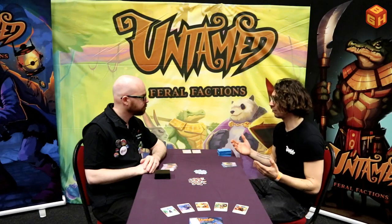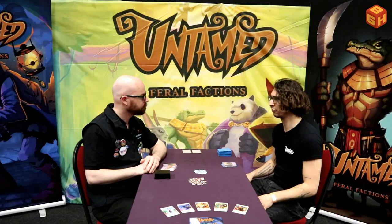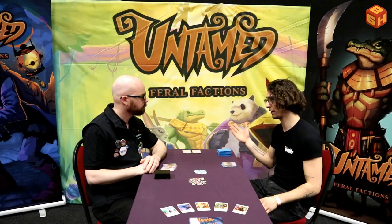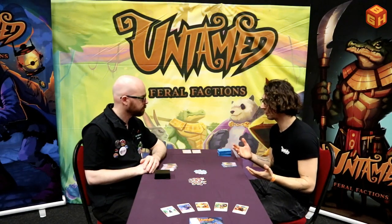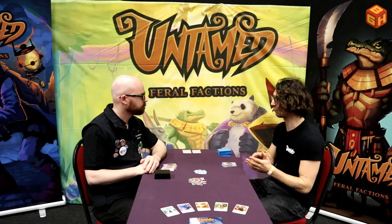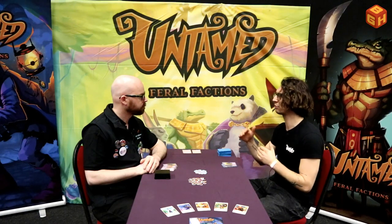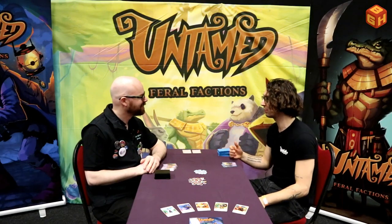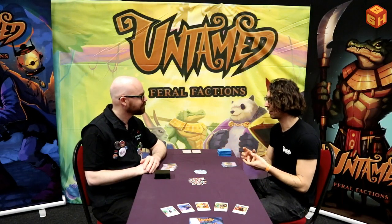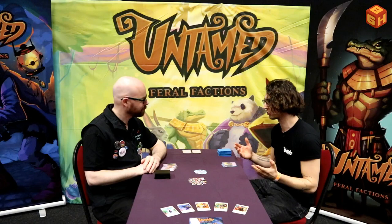Untamed is a fast-paced card battle game for two plus players. It's a game about animals fighting each other. You choose from six out of nine animal factions, shuffle them together, and that's your deck. So it's very easy to build your deck.